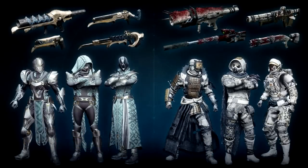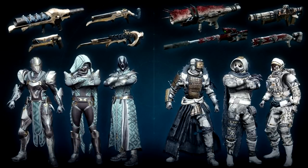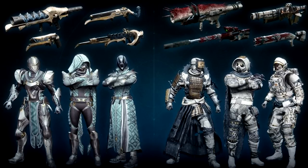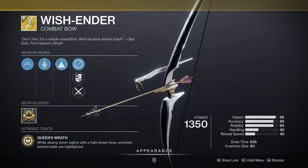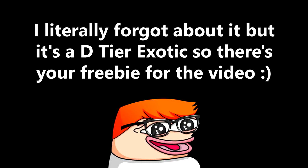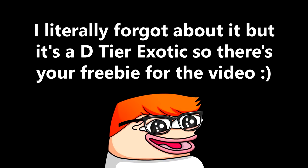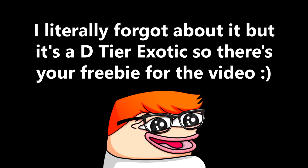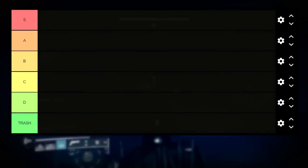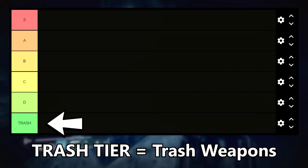Firstly, I know that both Pit and Shattered Throne have weapon loot that isn't 100% exclusive to them, but I'm gonna include it anyway since they still drop from a dungeon, making them dungeon weapons. Second, Wishender will not be on this list. Third, this is just how I personally view each tier. The Trash tier is just as it sounds — trash.